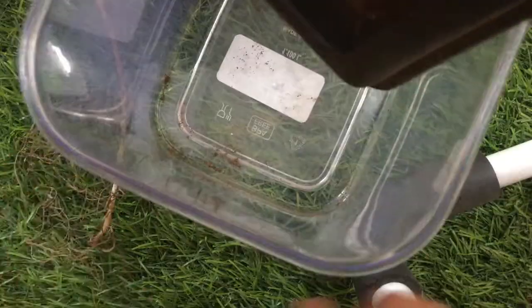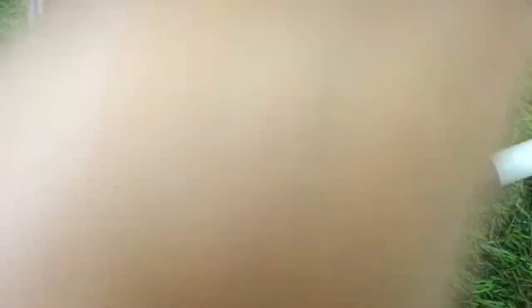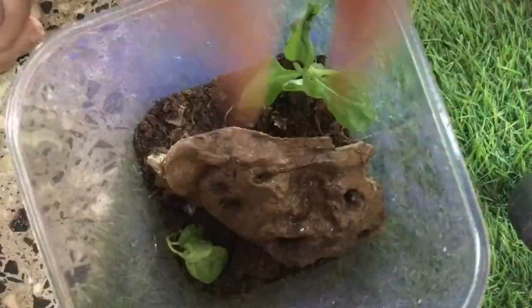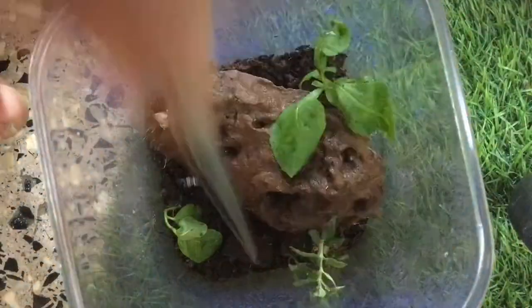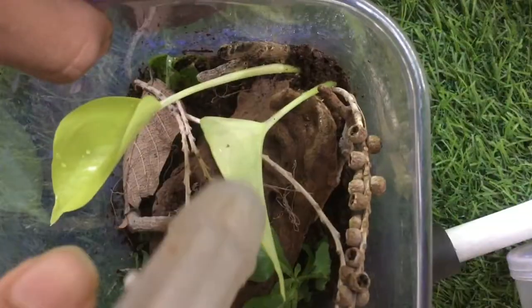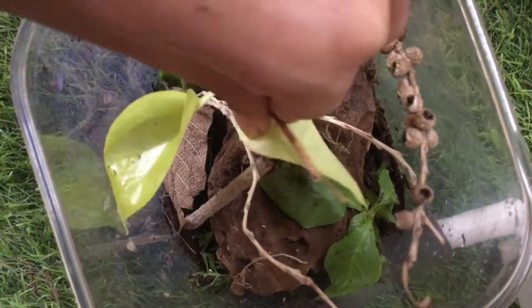Now for the second terrarium. I again put some substrate inside, then this huge wood piece for hardscape, as well as these plants to complement it. I'm trying to create a tropical look here. Then I put some leaf litter inside and then some twigs and other decor — I have a huge stash of it. To make this terrarium more tropical, I added a money plant inside. After some tweaking, both terrariums were ready.